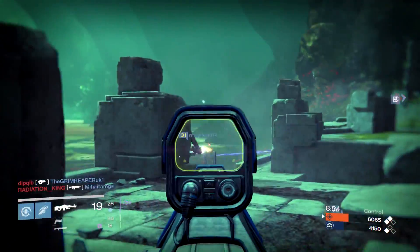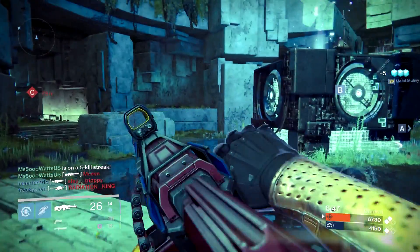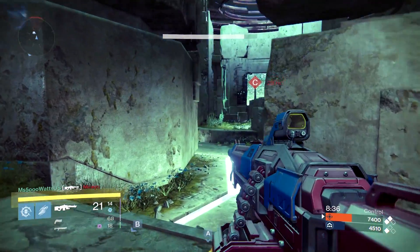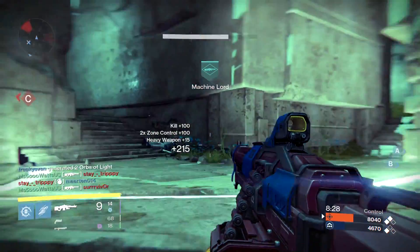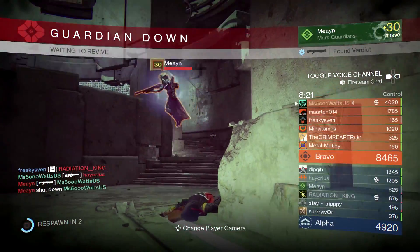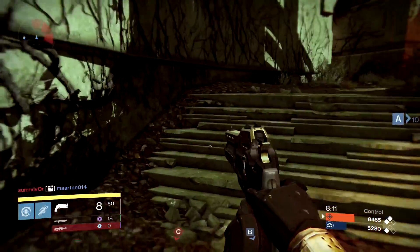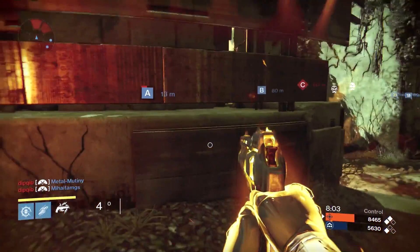You very, very rarely lose a gunfight with the Last Word. In a straight-up 1v1 — you're a cowboy, I'm a cowboy, we're shooting guns — you will almost never lose because the Last Word kills in three shots and shoots faster than every other hand cannon. They just drop. It makes the game super easy — the game is on easy mode when you equip the Last Word.